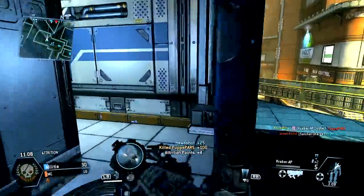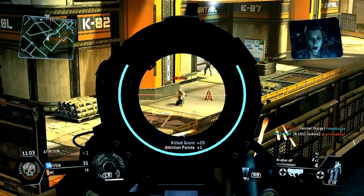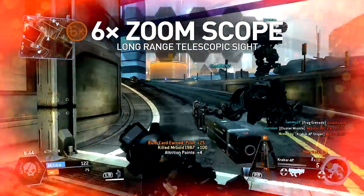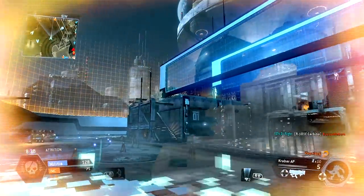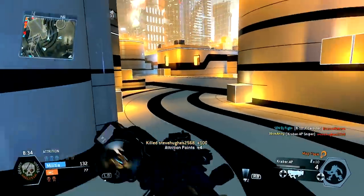As with a longbow, there's no iron sights to speak of, with the weapon coming equipped with a telescopic sight. The long-range 6x scope is the default, providing a narrow but clear view on distant targets. It is the most capable way to tackle long-distance engagements with the weapon, but it does leave you blinkered while aiming, which can harm your close-range ability.